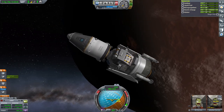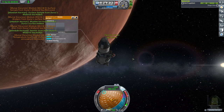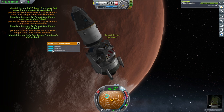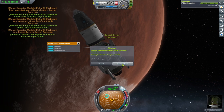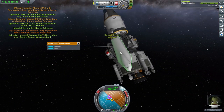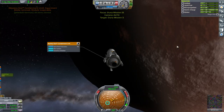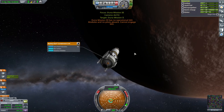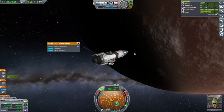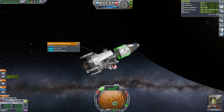I think we should have Jeb EVA and grab all the data. I mean, we should leave something for the science lab — but no, I don't like science labs anyway. Bill can't use SAS — that's going to be all sorts of fun after. Maybe I should have Bill go back.